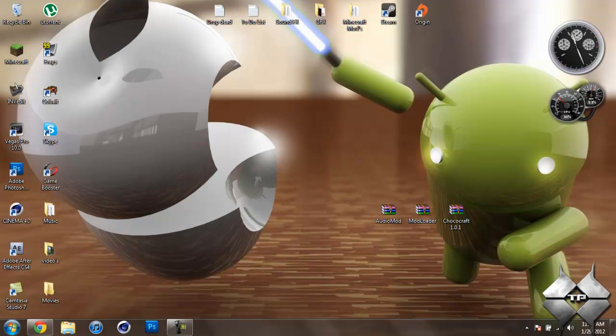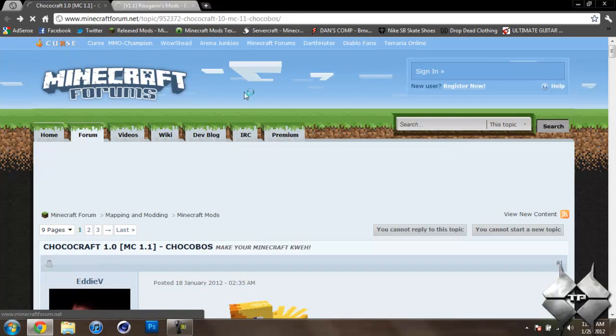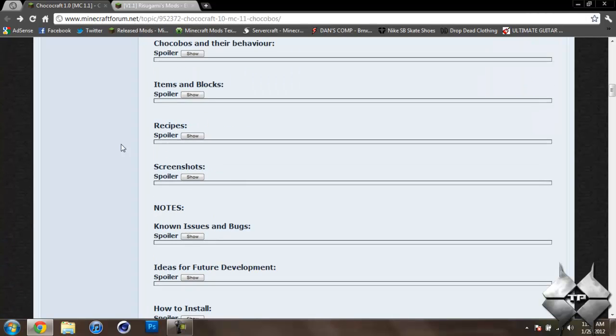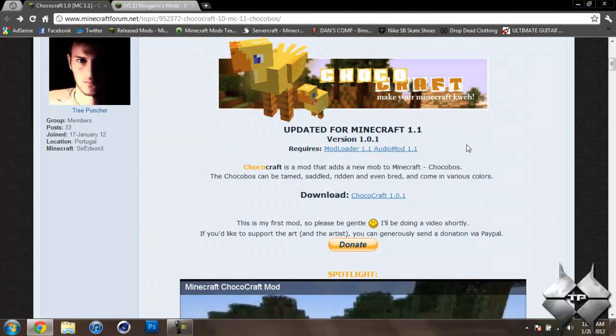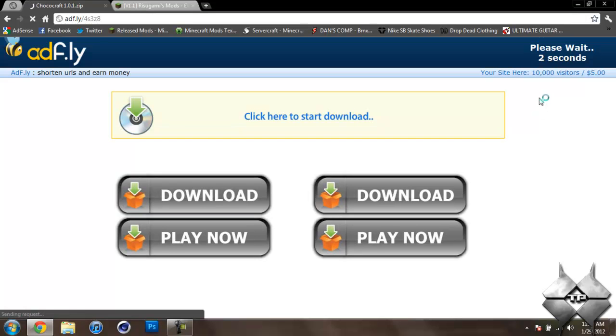So what you're going to need to install this mod is some sort of archiving program such as WinRAR, 7-Zip, or WinZip — all these archiving programs will work the same, so use whatever you prefer. I'll be using WinRAR in this tutorial. Then you need to download AudioMod, ModLoader, and the Chococraft mod itself. I'll go ahead and give the links to these pages in the description. For Chococraft, scroll down to where it says download and click on the Chococraft link. After clicking the link, it will take you to an AdFly and say please wait five seconds.